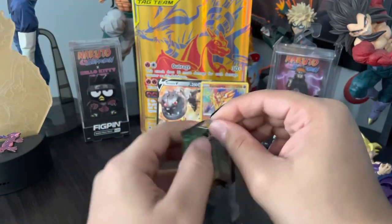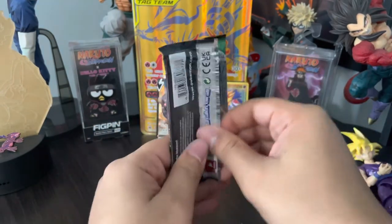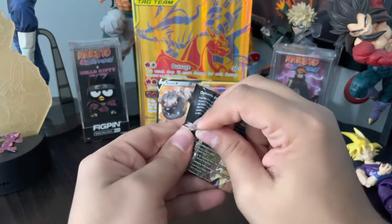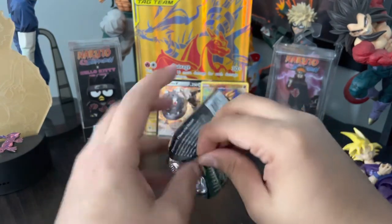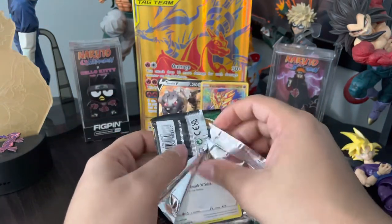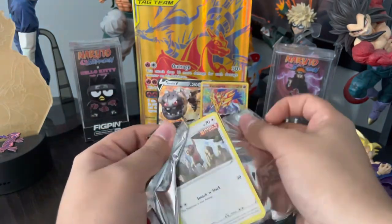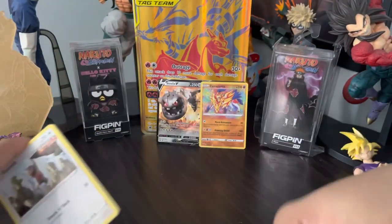Last one — this one feels a little loose. That's a little sus. Why does it feel loose like that? Okay, this was like partially open. That is sus — why is this partially open when it's supposed to be in a sealed package?